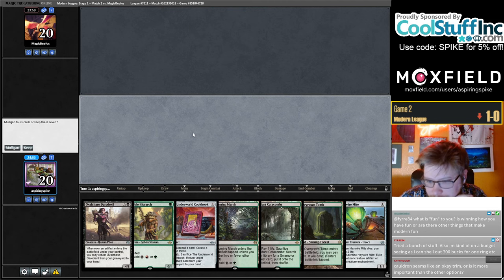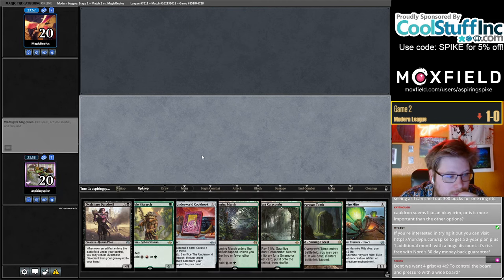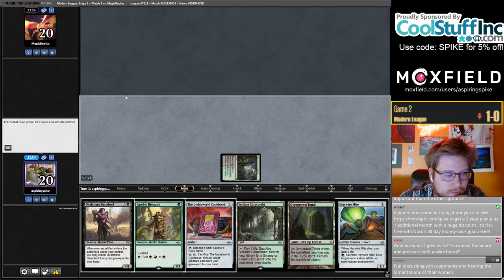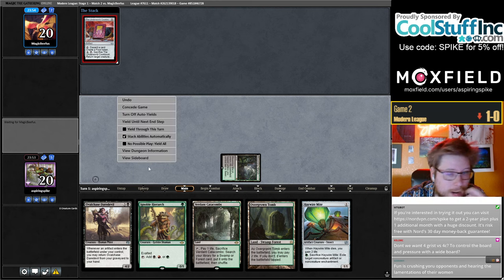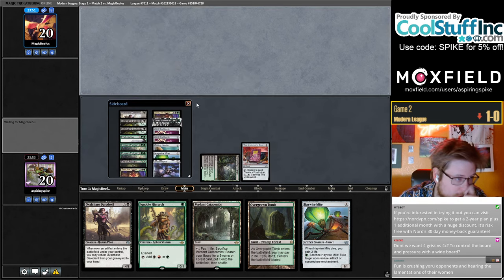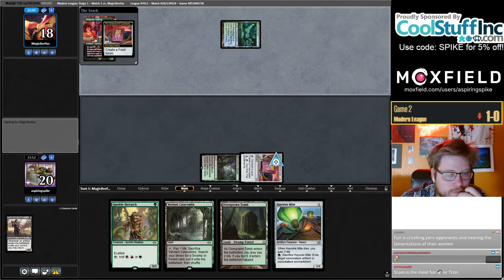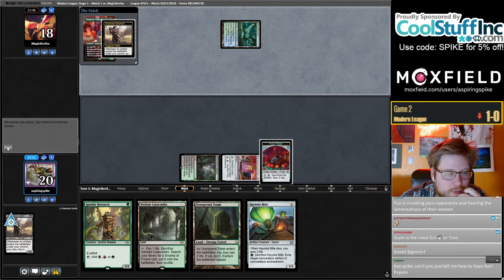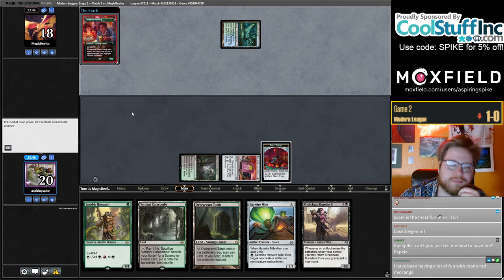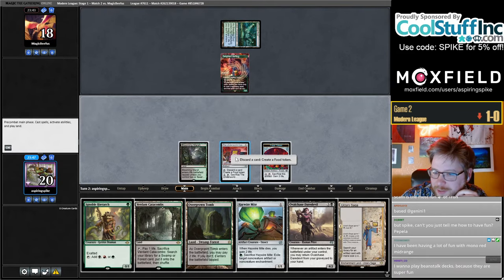Let's hope the top of our library is kind to us. We don't want Grist first in four-color — we've got mana curve considerations here. We've ordered in one extra and I'm planning to bring in the full four on the draw, and play less Fulminators on the draw. I like when people go 'we don't want Grist first, four color, to control the board and pressure with a wide board' — that's a good sales pitch.